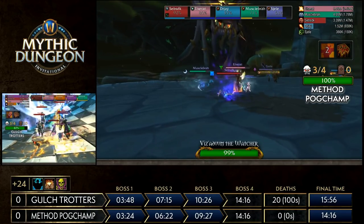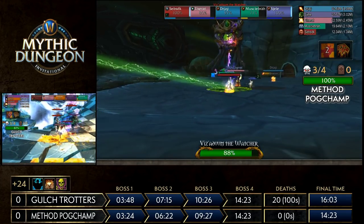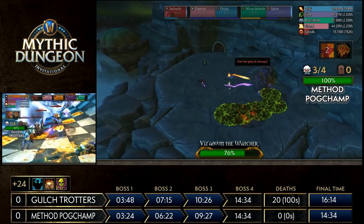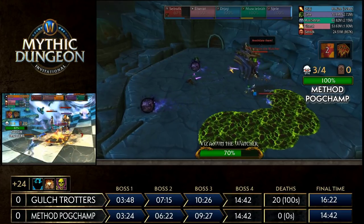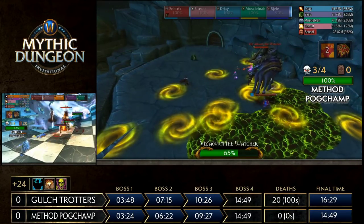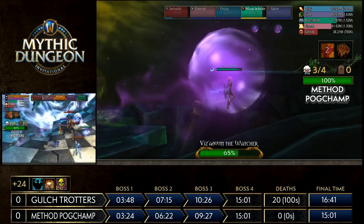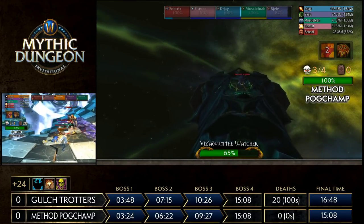Method Pogchamp gets ready to pull Viz'adoom, the final boss — otherwise a flawless run. It's a three-phase boss, transitioning to the first ship at 66% and the second at 33%. In the first phase, a beam is fixated on the tank. A key note: you need to stand still and wait to see where the beam spawns — in front, to the right, or behind — and reactively move. Preemptively moving can cause you to walk into it. Players start at the opposite end of the ship and navigate down, avoiding fell electricity on the sides and the beam that can punt players off.